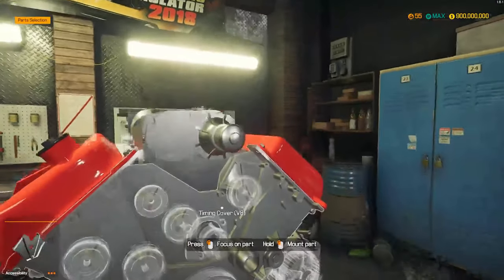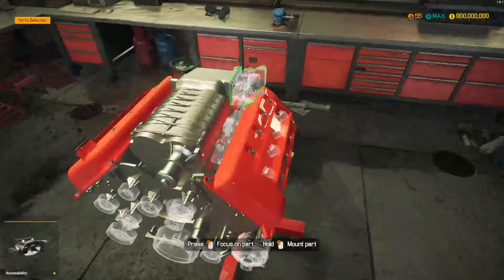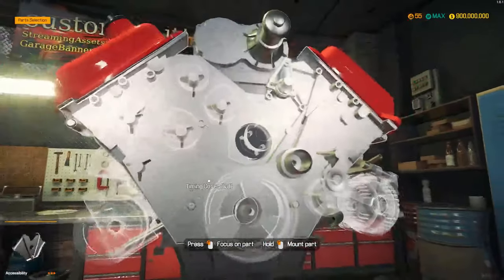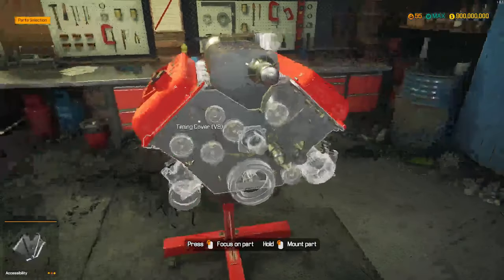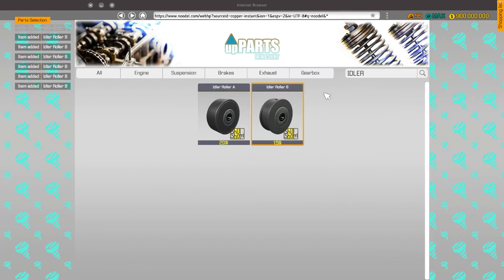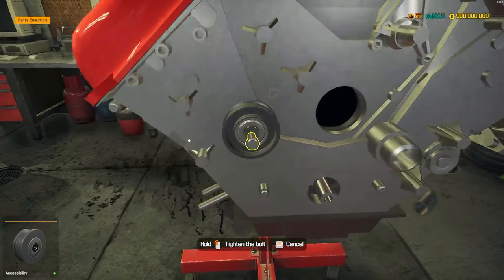I wish you could pick the color of more of the parts — I feel like that'd be cooler. Alright, so this is the fun part here — all of these dadgum pulleys. We need idler roller B's — we need one, two, three, four, five — actually buy six just in case. And I'm pretty sure we only need one idler roller A. I'm gonna get all these on here. This is just a tedious process.